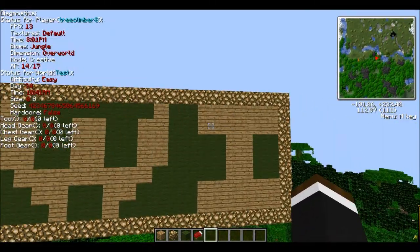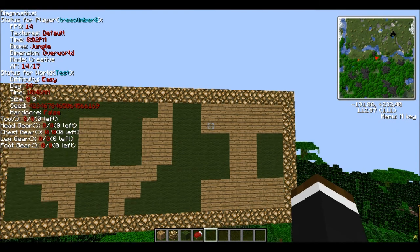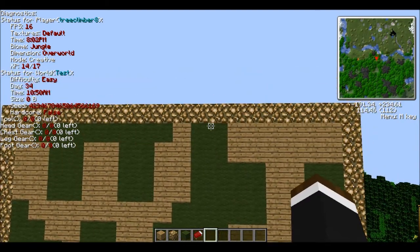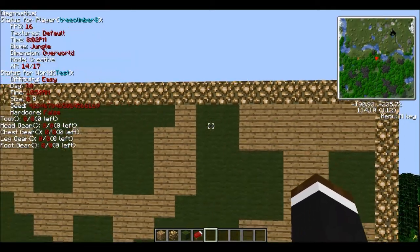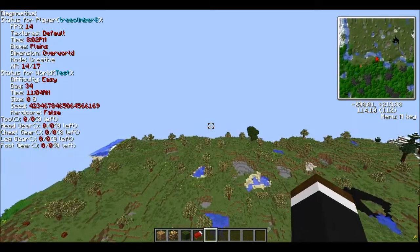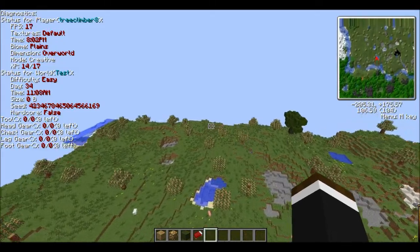So, what I was thinking this series would be is, it'd be where I take something, probably using RedPower, and show you how to make it — usually a fairly complex thing, like a RedPower mining quarry, which I will get to eventually. But today I was thinking of starting with more of the relative basics and doing a flying machine.